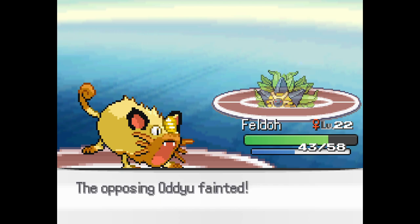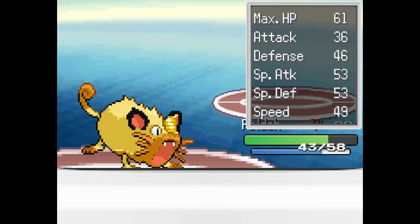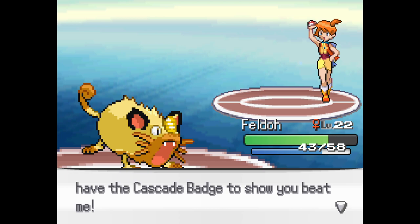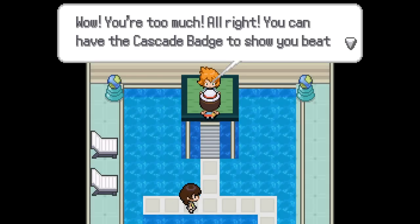Just a Feldo sweep! Feldo sweep! Legendary moves. Padmega leveled up to 24. What is Padmega — Mime and Squirtle? Mr. Mime and Squirtle. Oh, so he's just got to wait to level 36 now, right? Yeah. Wow, you're too much. All right, you can have the Cascade Badge to show you beat me.